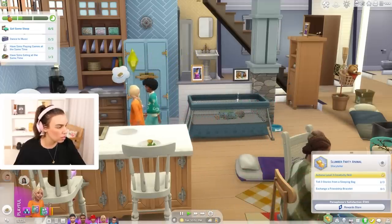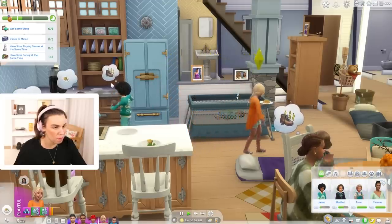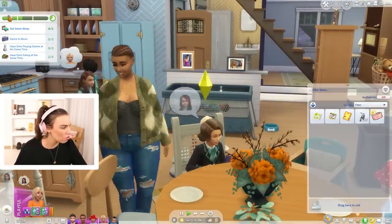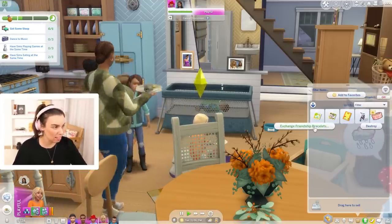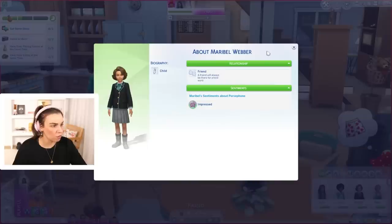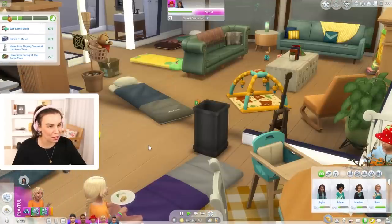I really want to exchange a friendship bracelet. Which of our friends are we closest to other than Rose? Let's find Maribel. Can I give you a friendship bracelet? Let's double check — we do have a friendship bracelet. If I click on the bracelet and say 'exchange' — oh, we need Rose to have a friendship bracelet. Maybe we're not good enough friends with Maribel yet. We are friends, but not like good friends.